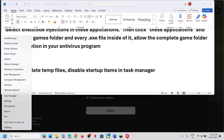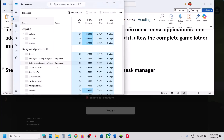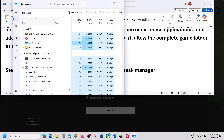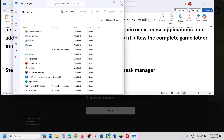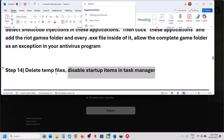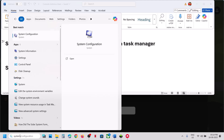Once temp files are deleted, disable all startup items in Task Manager. Right-click the Start menu, go to Task Manager, then the Startup tab or Startup Apps, and disable all startup applications. Once disabled, restart your computer and relaunch the game.